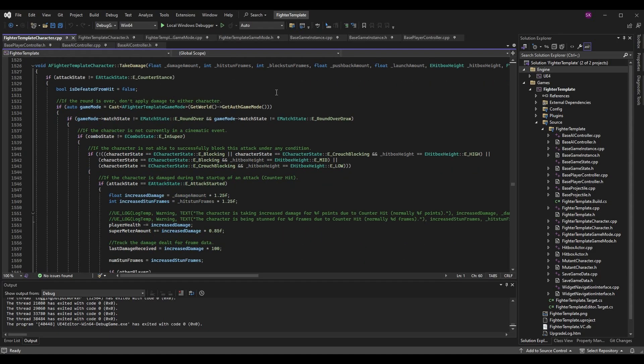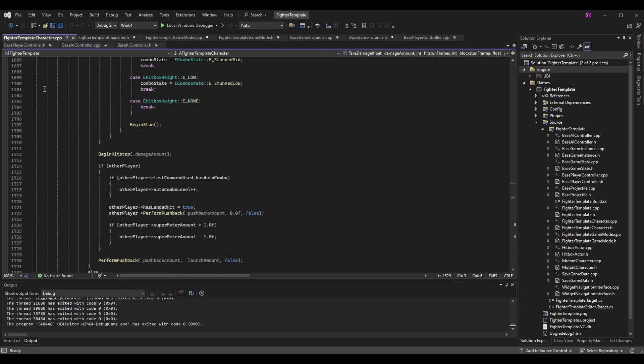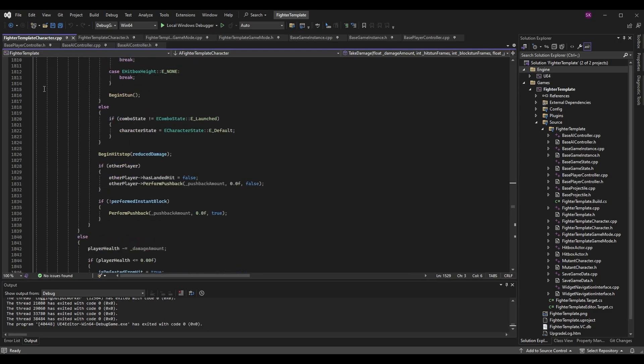In `TakeDamage`, I've wrapped everything previously in the function inside an if statement. We're checking: if the attack state is not equal to `EAttackState::E_CounterStance` — basically, if the character is in counter stance, don't take damage. Everything that was previously in `TakeDamage` is still there, just inside this if statement.